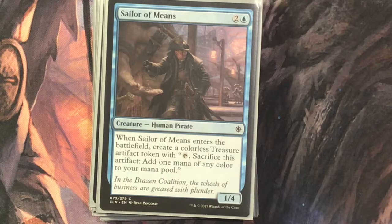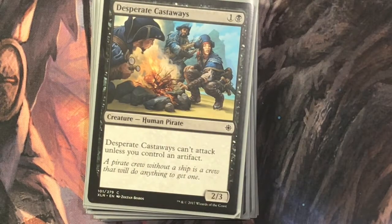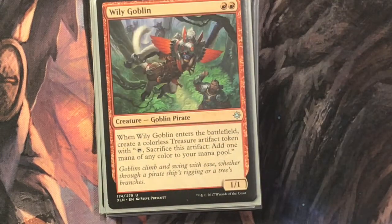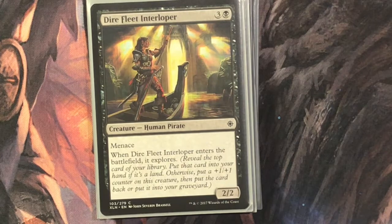Sailor of Means is two and a blue for a one-four human pirate; when it enters, create a treasure — like Brazen Freebooter but cheaper. Desperate Castaways is one and a black for a two-three; cannot attack unless you control an artifact. You'll see later that's not a problem because we almost always have artifacts. Wily Goblin is red red for a one-one; when it enters, create a treasure. Lots of treasure because we don't have Smothering Tithe, so our creatures have to do our work for us.